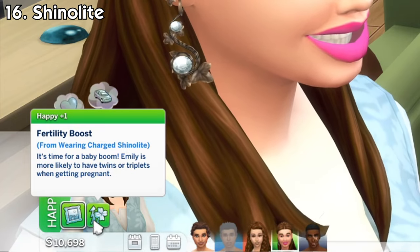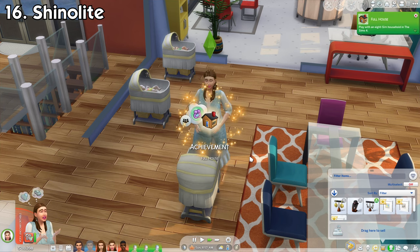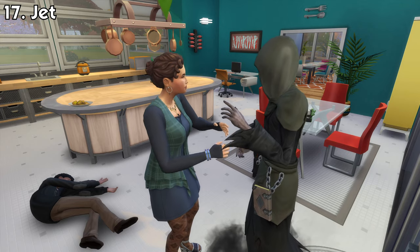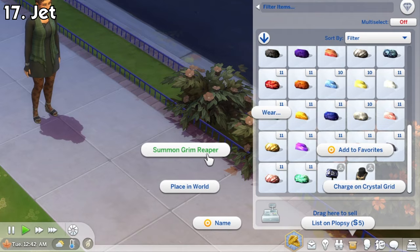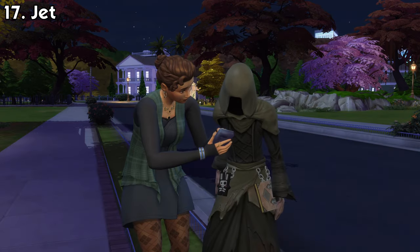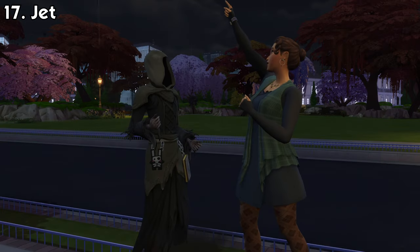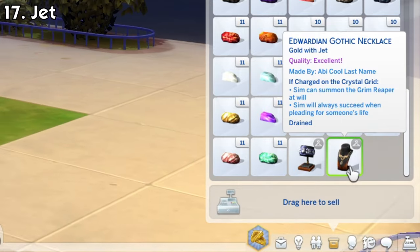Shinolite will make sims extra fertile, so they will be more likely to give birth to twins or triplets. Jade will make it so that sims will always succeed when pleading for someone's life when they're dying. You can also use the jewelry or gemstone to summon the Grim Reaper at will by directly clicking on them — so no more killing sims just to complete that one grilled cheese aspiration goal. Keep in mind that after summoning the Grim Reaper, your gem charge will immediately be drained so you need to charge it up again from scratch.